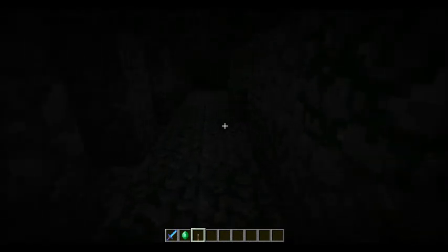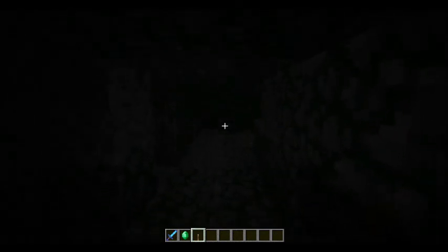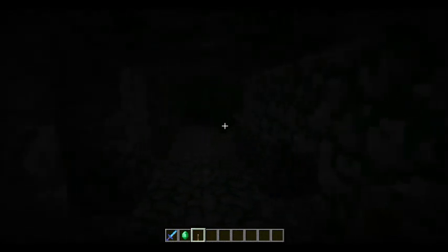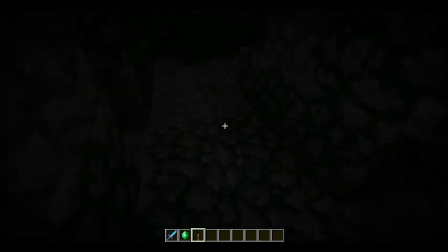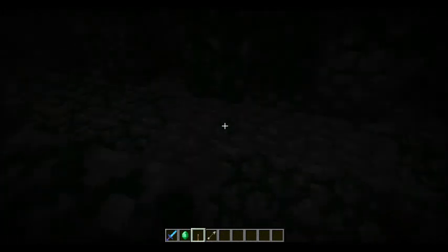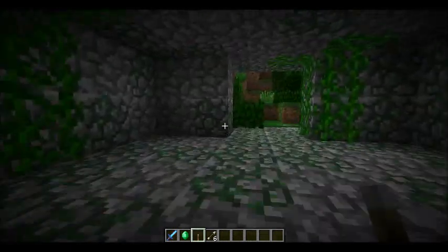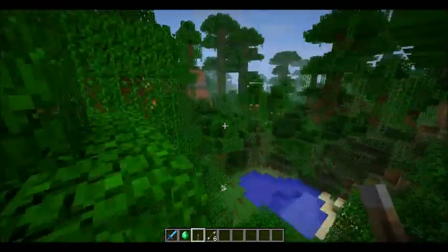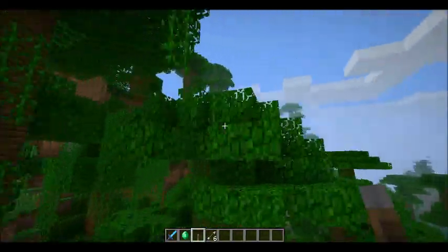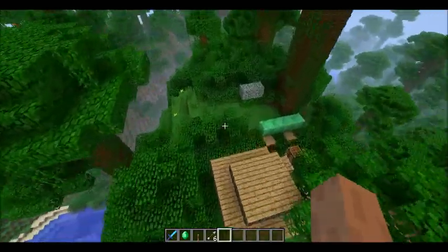New thing added, which is really cool — the tripwire. As you can see here, watch that dispenser when I walk over it. There we go. I'm not actually sure how to craft the actual little bits on the end, but I can show you how to use them, because I don't think anyone's filmed the crafting for it yet. I'm just going to go back up.